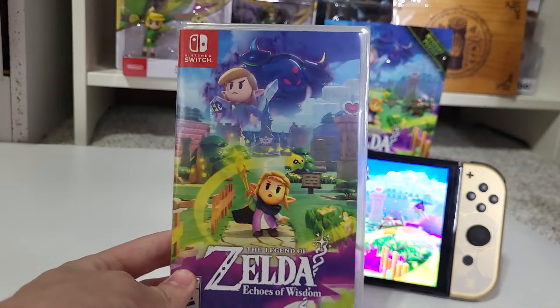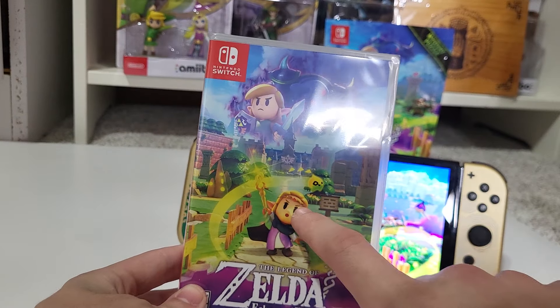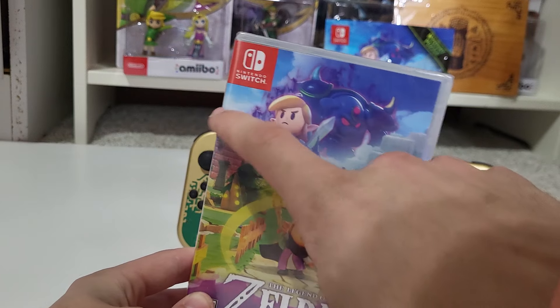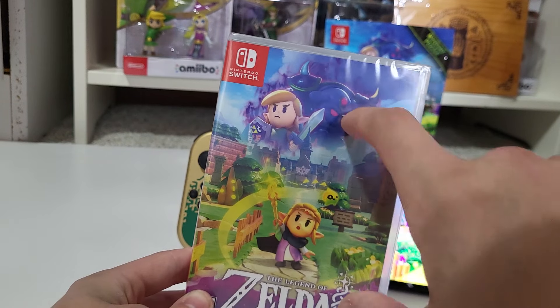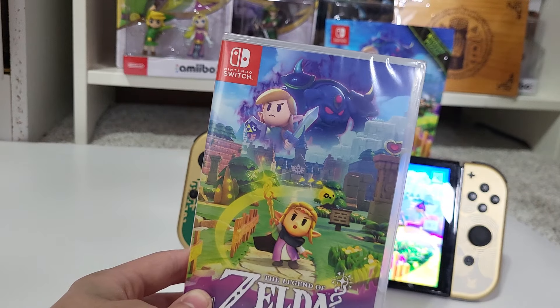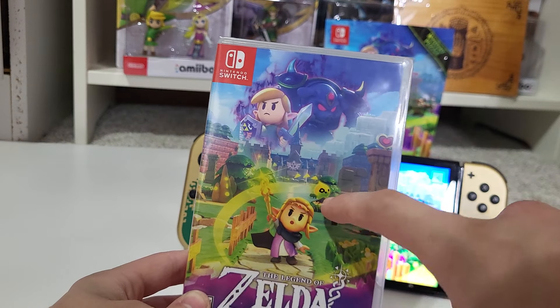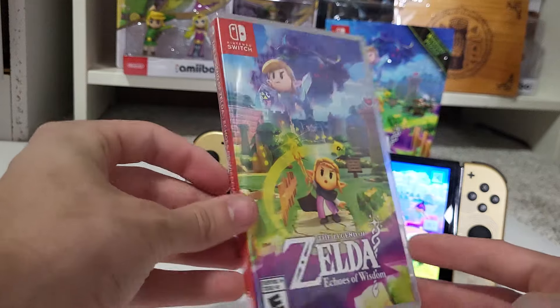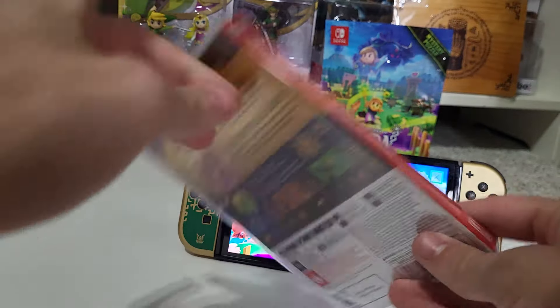As you can see on the cover here, we have Zelda herself with her new weapon. We got Link up there — he might have turned evil or something — and then we got, I don't know if that's supposed to be Ganon or whoever that is in the background. And then we got the new character Tri right here as well, who helps out Zelda on her adventure. The Legend of Zelda: Echoes of Wisdom.